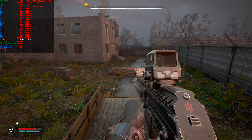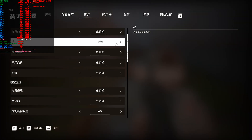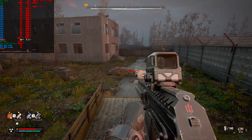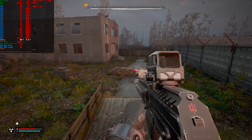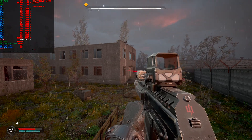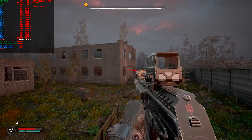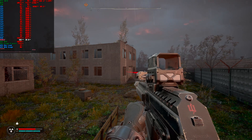This is DLSS version 3.5.10.0, currently using Epic settings except for hair quality which is set to medium, with DLAA and frame generation on. VRAM usage is at 86% and FPS ranges between 80 and 100. The frame time is completely flat — a straight line — which indicates stable performance.